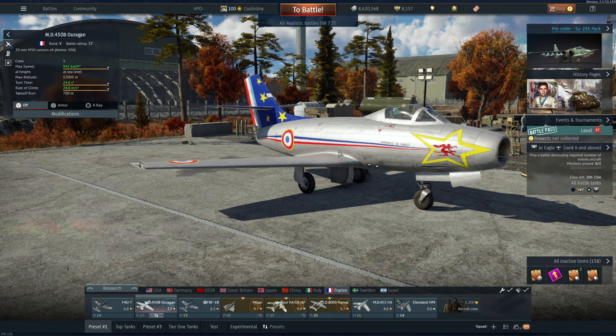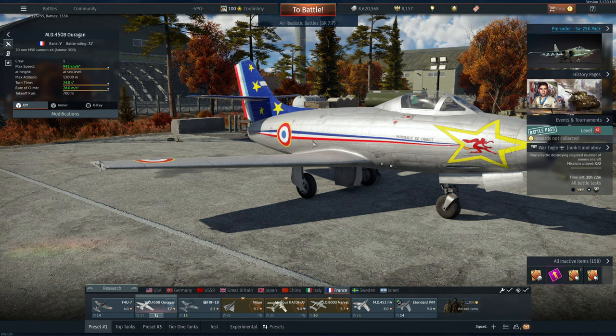This is a pretty good aircraft in my opinion — more or less just an overall decent aircraft. It doesn't do anything all too well at 7.7, but it doesn't do anything all too poorly either. Its cannons, the M50s, of which it has four, are okay — sometimes it's like throwing rocks at a plane rather than shells. That's part of why it's a 7.7.